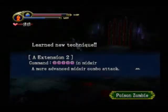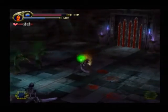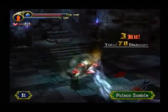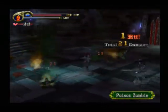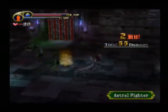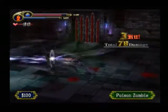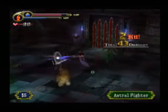Here we have Poison Zombies, and a new extension combo. As you can guess, Poison Zombies — well, obviously they paralyze you. They're not that big of a deal. I don't think I've ever been affected by them. I mean, they're just zombies, except with poison.